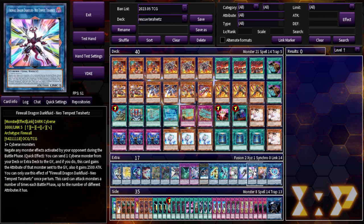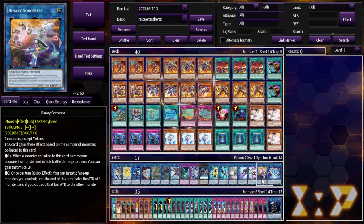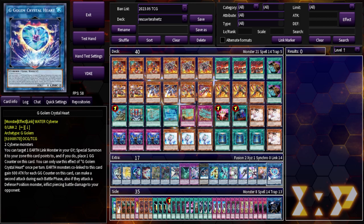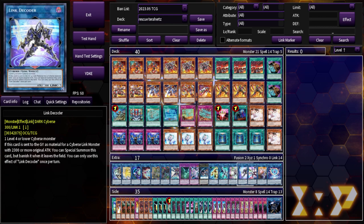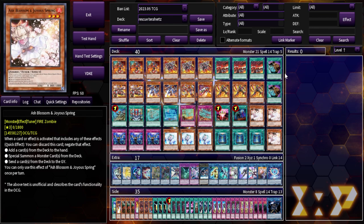There are two different variants of the Terahertz combo. I have a 17-card extra deck — obviously you're not allowed to have 17 cards — but the reason it's at 17 is because I have space for the regular Terahertz combo that everyone thought was the only way to play it, and then a secondary way to make Terahertz that only requires three slots in the extra deck.